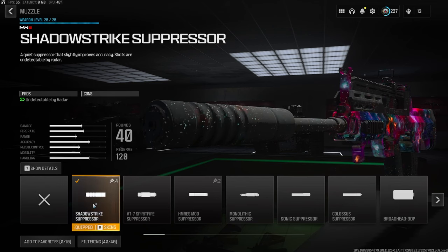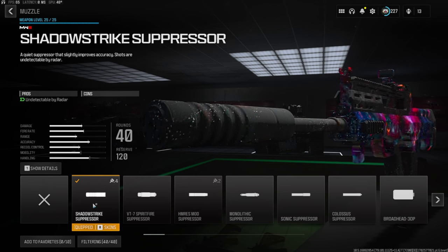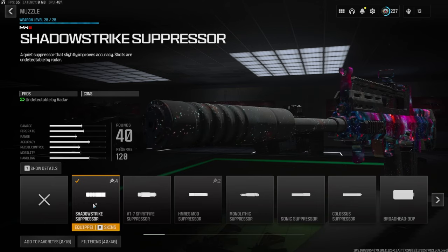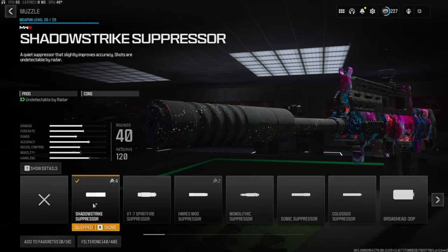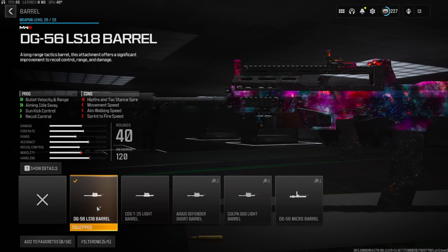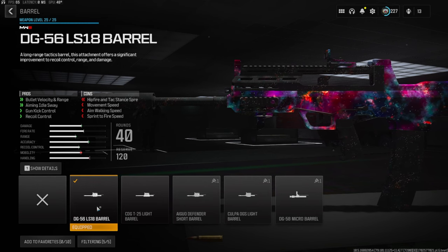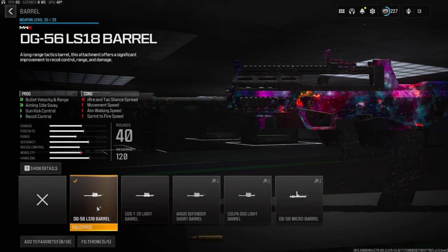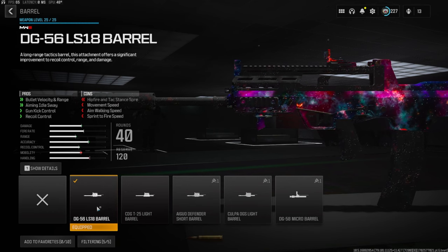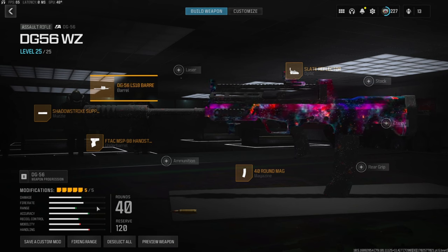On the muzzle we're going with the shadow strike suppressor — this makes it so you're not on the radar, and whenever I'm going for nukes this is actually really useful. I highly recommend trying it out if you are going for nukes. On the barrel we're going with the DG-56 LS-18 barrel for bullet velocity and range, aiming idle sway, gun kick control, and recoil control. The cons are pretty steep — you lose hip fire and tac stance spread, movement speed, aim walking speed, and sprint to fire speed.